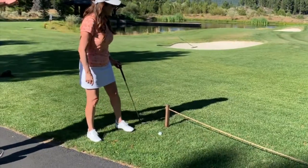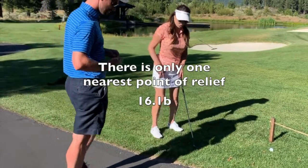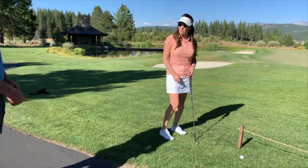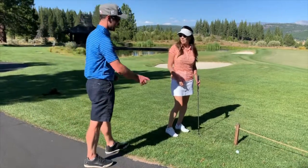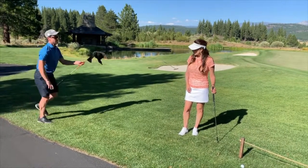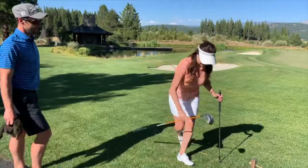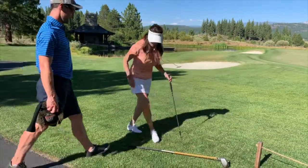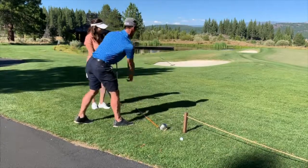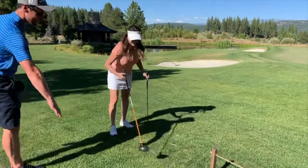Work out your nearest point of relief going toward that flag stick. I think it's here — though you might be being a little bit generous. It's most likely going to be there. That's the nearest point, and from there you get a club length. You can use your wedge or this gorilla club. No closer to the hole would be more like over there — that's no closer — and you get to drop within that area.